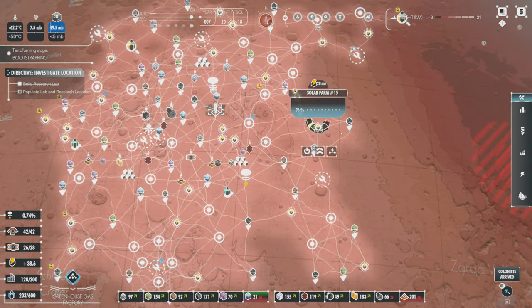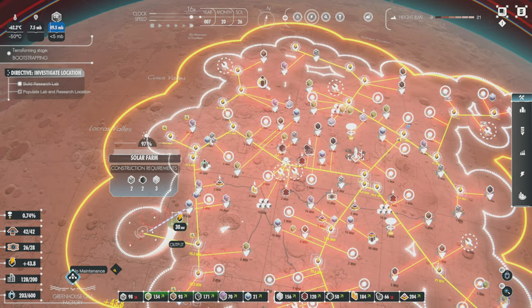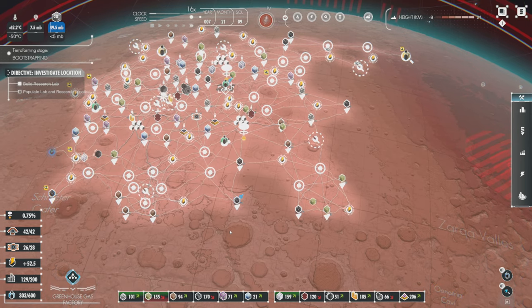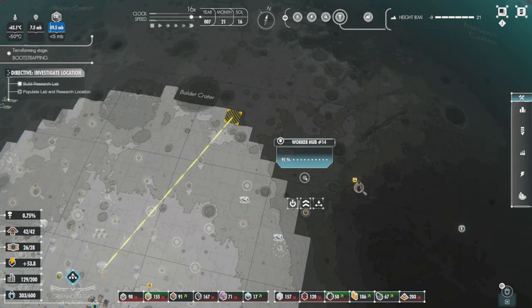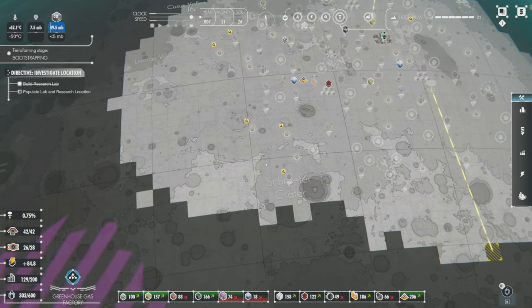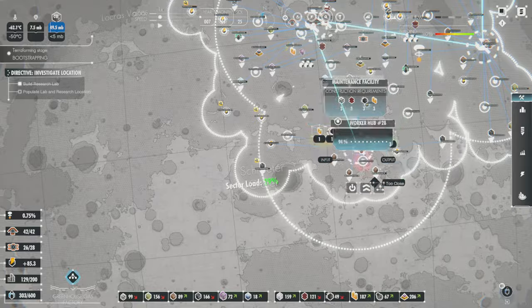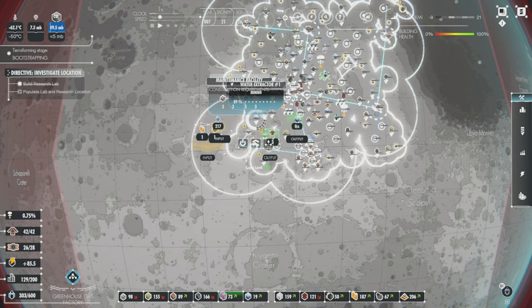So I'm going to look at power — it looks okay but it could be better. Let's see if there are any other resources that are really concerning. I think water. Water is something that is always eluding me. We might want to reposition these scanning hubs because they're a little bit far away now. It looks like our maintenance system isn't quite covering everything — we should probably have another maintenance hub.